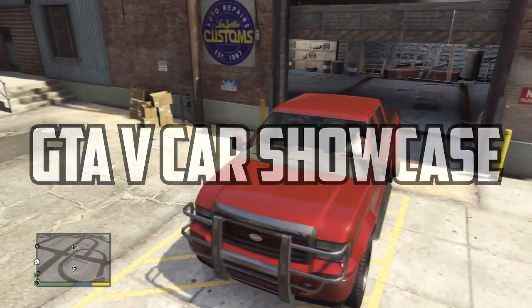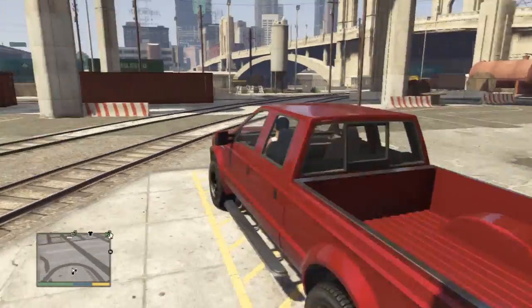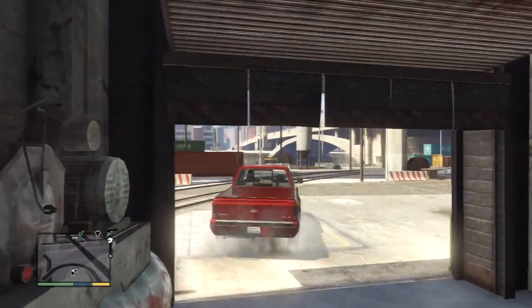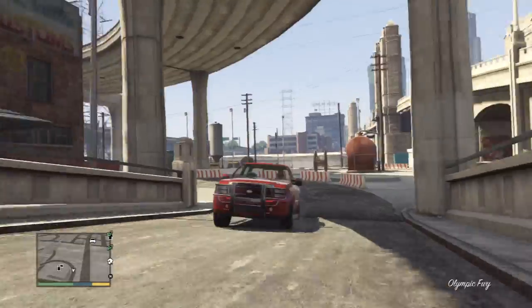In this episode, we're going to take a look at the Vapid Sadler pickup truck. This is a freaking awesome looking, tanky feeling, huge ass truck. And I think this is the alternate version, sort of the brother of the Vapid Bobcat. They have an awful lot of similar resemblance.